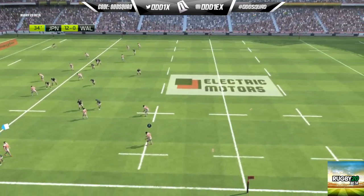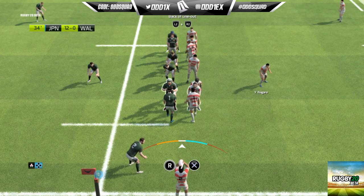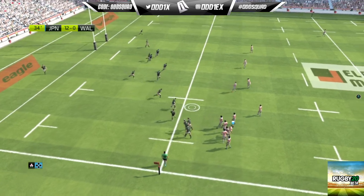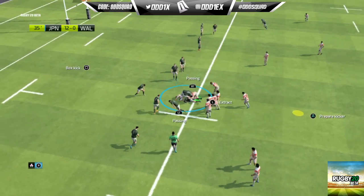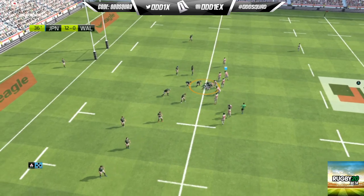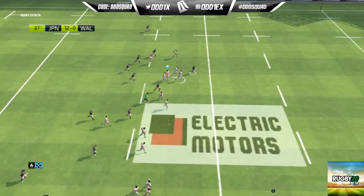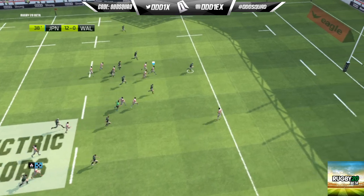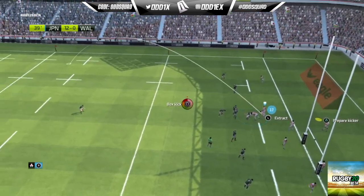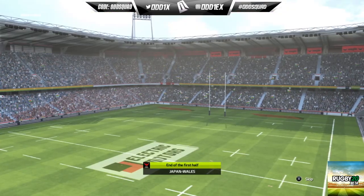The ball is sent into touch by Williams. Seven players readying themselves for the line out. Safe under the high ball — there's the tackle, ruck being created, great pass but they've turned over the ball. The ball's moved on, Tipper teaming up with Adams. Davies pounces — they've got to take the right options when a ruck is formed. Japan turn the ruck over to take the ball. The siren goes — when play stops it'll be the end of the half.